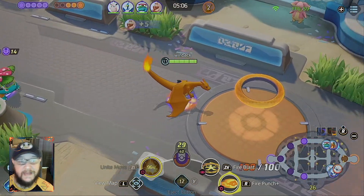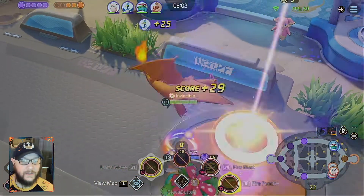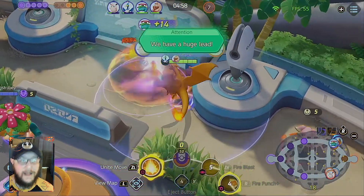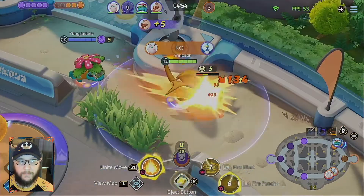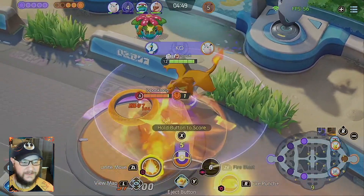Fire Punch them and Fire Blast them to death. And a 29-point turn in as well. The starters from Gen 1 are absolutely on fire — and in a pot because they're plants. Get it? I don't know, it was a little bit of a stretch.